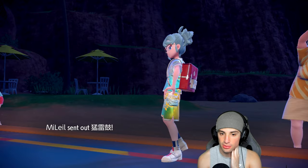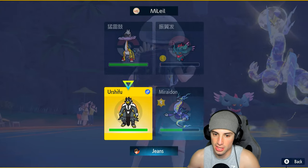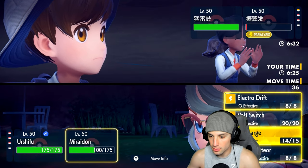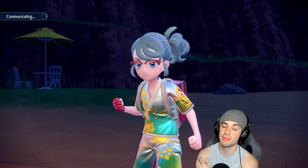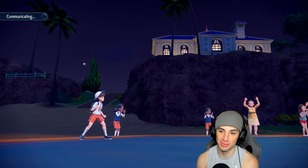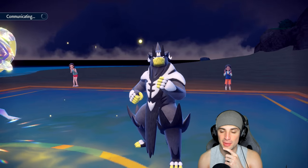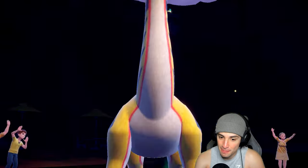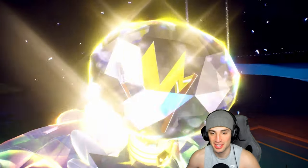Detecting with Urshifu. Raging Bolt flies - just Detect this turn. I could sash up and go for Wicked Blow but let's play it smart and go for Discharge. Flutter Mane might protect but it's paralyzed, which is good. Discharge should do nice damage to Raging Bolt - you saw how much it did to Whimsicott even when not very effective. Raging Bolt is bulkier but we see a Tera type pop out. Going straight Electric Tera - I was going to ask if they were doing me a favor going Fairy.